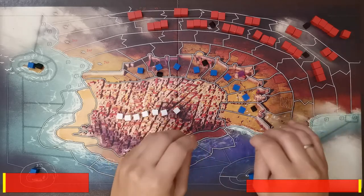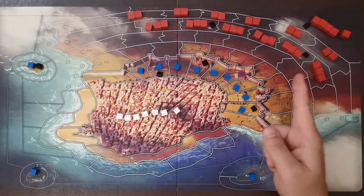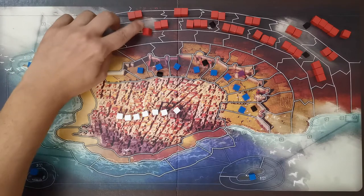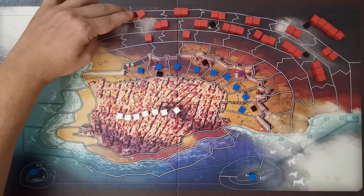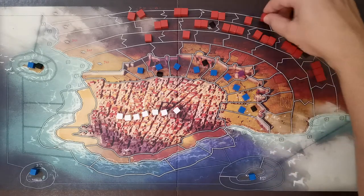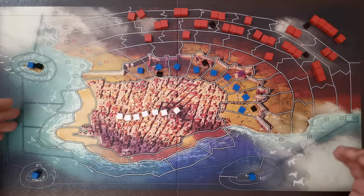For imperial actions: Standard movement costs one action point. The player may either move one unit two spaces or two units one space each. Units may move sideways but never backwards, and can move from the camp to any adjacent space. Units may pass through spaces at their limit. Players may only move to areas without enemy units.